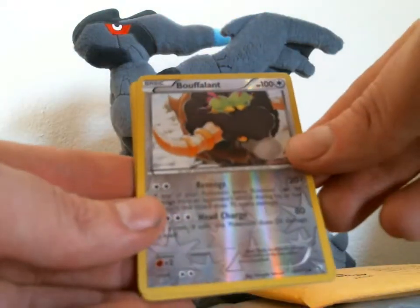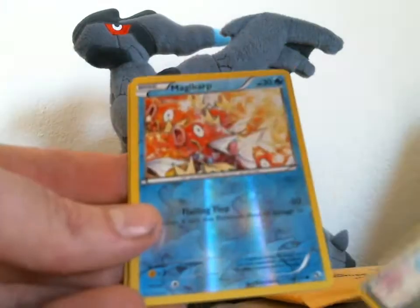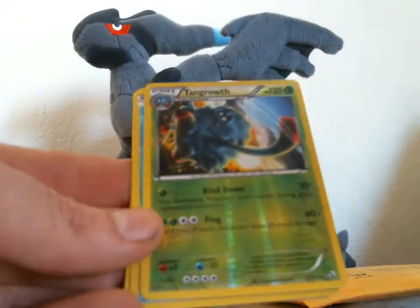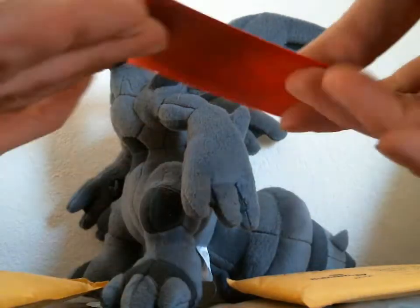Some reverses from Legendary Treasures, the newest set — Bufalant, Altaria, Magikarp, Tangrowth, Timple, and Articuno. And even more reverses.